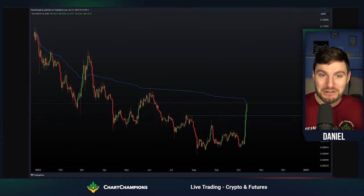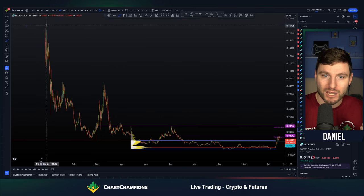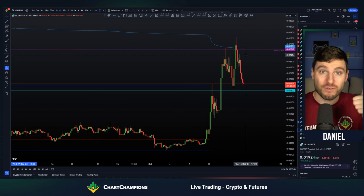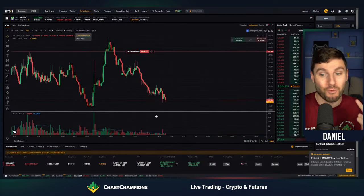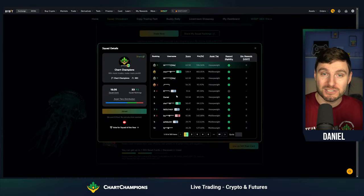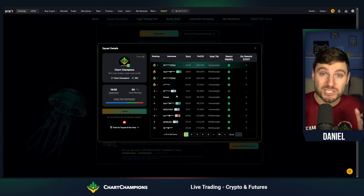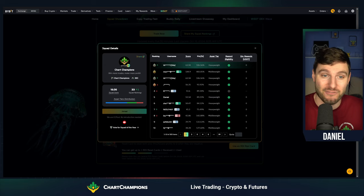We also had the anchored VWAP from the all-time high. Look how perfectly that came — confluence of the value area high and the anchored VWAP from the all-time high monthly level of resistance — giving 100% gains as I doubled the account to $20,000. And not just one account, but two accounts in less than a week in this competition, the World Series of Trading, the biggest trading competition in the world. I'm crushing it on both accounts right now.